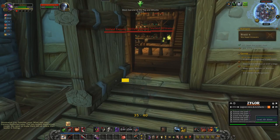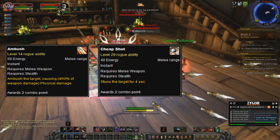The three rogue openers I'll be talking about are Ambush, a single target nuke; Cheap Shot, a four second stun; and Garrote, a dot.